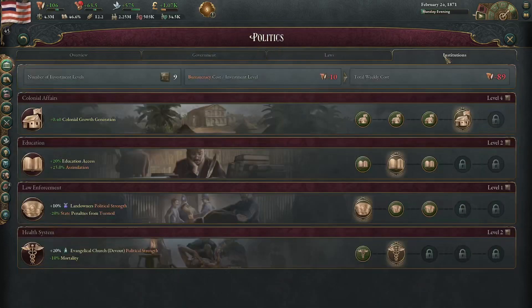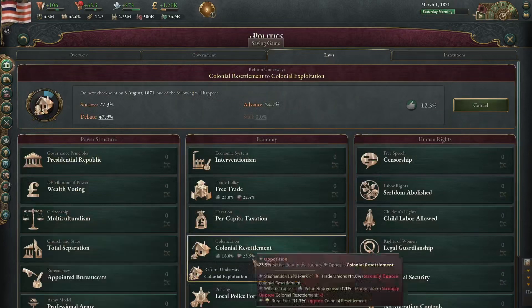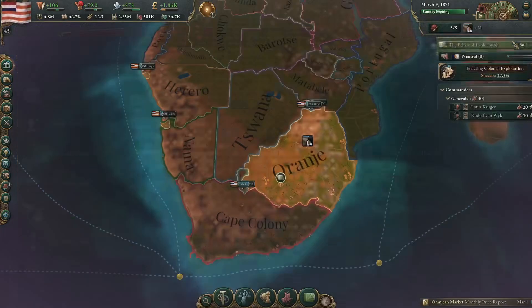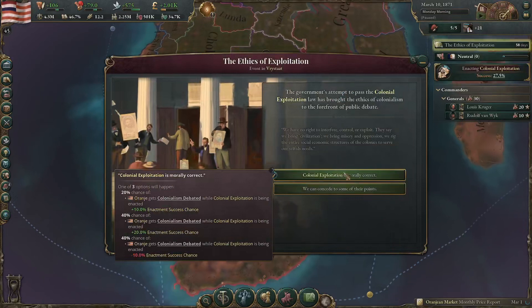There was an African gentleman in charge of the country for a bit. I'm trying to increase immigration. I think that switching from resettlement to exploitation might make it go faster — from what I'm reading here it should do. That would be nice if we just exploit as opposed to expand. Let's go on here — ethics of exploitation. Well, I think it's a terrific thing.